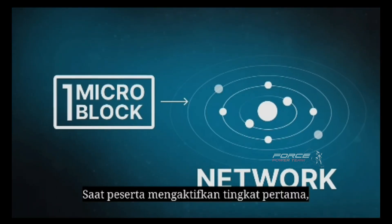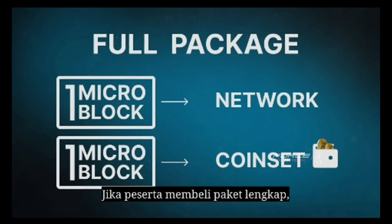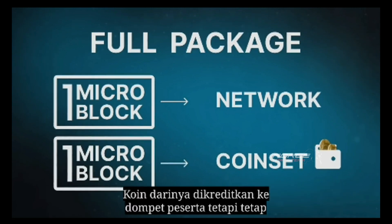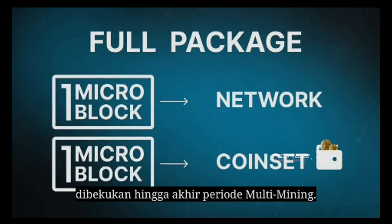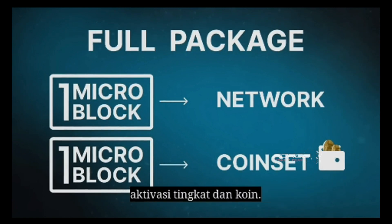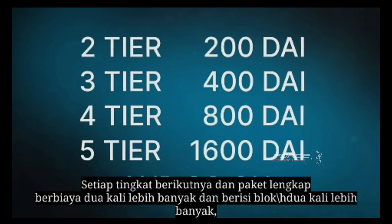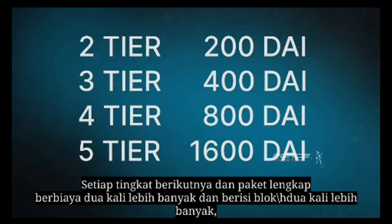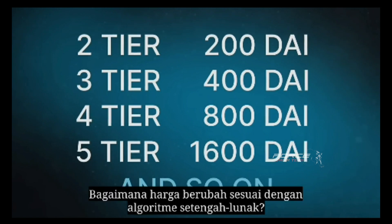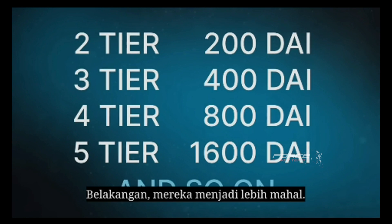When a participant activates the first tier, the microblock is issued and distributed to the partner network according to the marketing plan. If a participant purchases the full package, which costs 100 DAI, another microblock is issued. The coins from it are credited to the participant's index wallet but remain frozen until the end of the multi-mining period. Therefore, the full package includes both tier activation and coin set. Coin set is the number of coins you can acquire according to your tier. Every subsequent tier and full package costs twice as much and contains twice as many blocks, both for distribution across the network and in the coin set. The earlier you get Forsecoin, the cheaper the price — later they become more expensive.